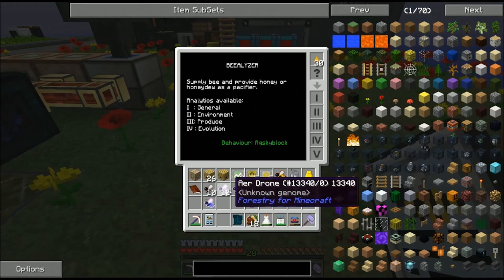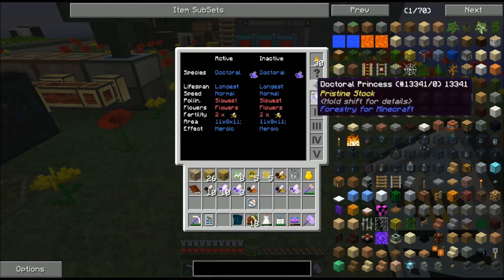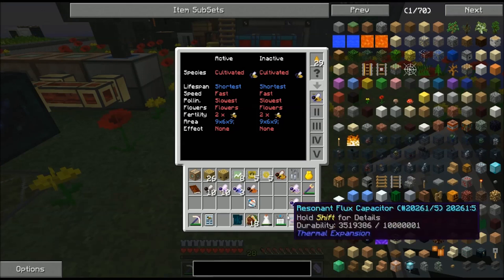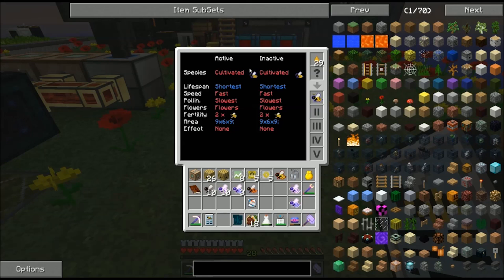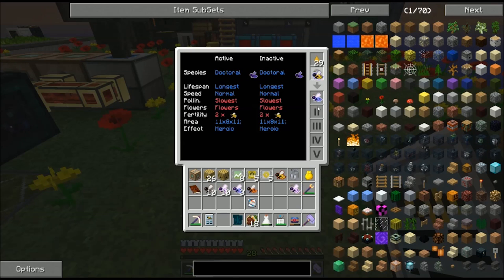The other thing that the doctoral bee did for me — it brings lifespan longest, because it's a time lord. Of course it has the longest lifespan; the Doctor is thousands and thousands of years old. I like to have lifespan longest on my bees, specifically for my production bees. I have two different templates that I end up using. The production bees get the shortest lifespan, which you can find on Cultivated of all things. That's where my breeding bees go — they get the shortest lifespan because I want to produce a lot of drones and move along to the next species. Bees that I'm going to have in production for a long period of time get the longest lifespan, so that I don't have to worry about them flooding my system with extra princesses.